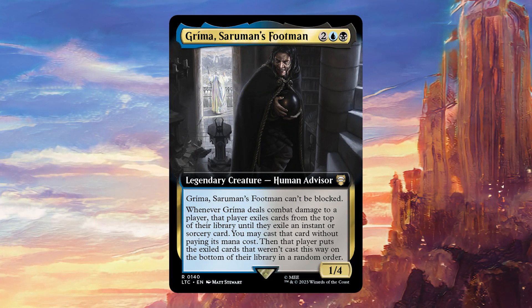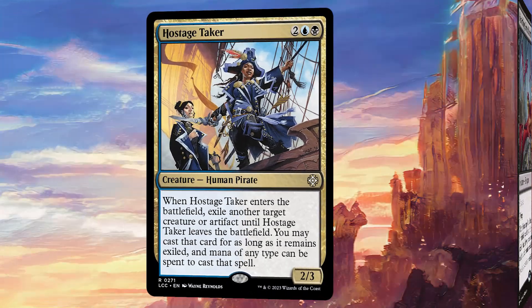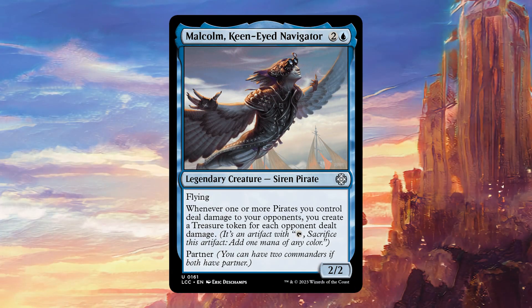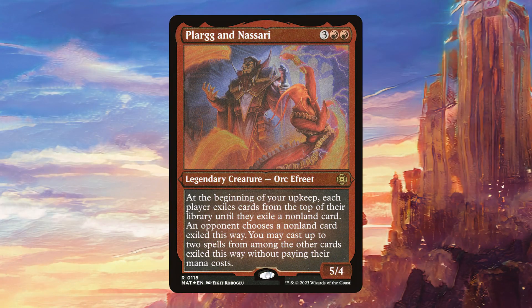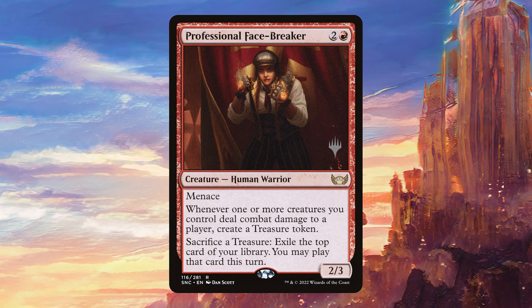Remar is one of the best cards in the deck — unblockable, casting a spell for free from an opponent's library every time it connects, thus providing two treasures every time it deals combat damage. Recording Brutalord is very solid because we're casting a bunch of cards from exile and this makes all of those cards basically half convoke. Hostage Taker is a pirate, though we have limited time to cast the stolen creature since if it's removed we lose the creature too. Malcolm Keen-eyed Navigator can give us up to three treasure tokens per attack. Merry Knight Master is a great finisher with all the treasure tokens we're making. Professional Facebreaker can sneak through damage with menace and then puts all those treasures to good use by giving us card advantage.